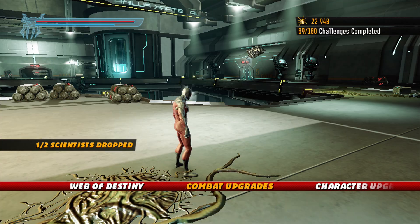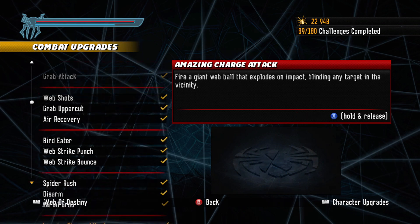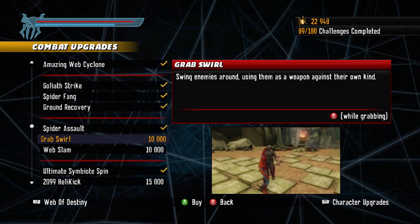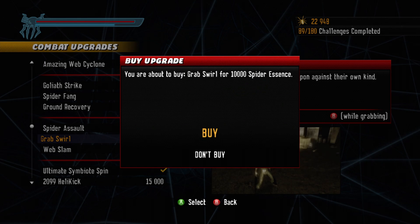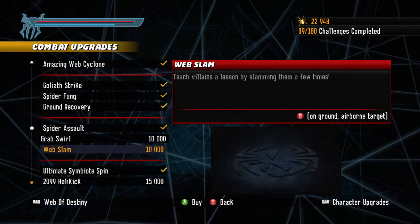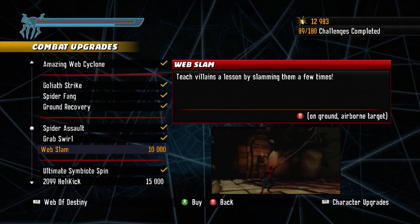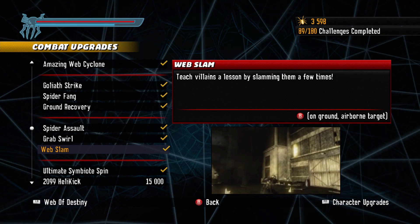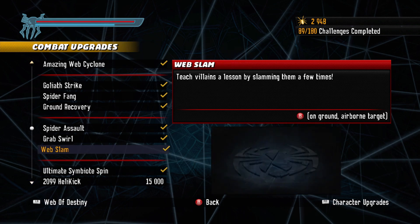I was also going to check upgrades. Let's look at combat upgrades because we're doing really good with health. I'm going to grab Web Swirl — swing enemies around using them as a weapon against their own kind — for ten thousand. And Web Slam: teach villains a lesson by slamming them a few times. I think you have to get that for an achievement in the next 2099 levels, so good thing I got it now.